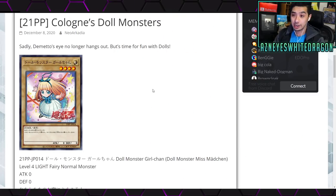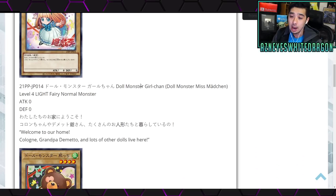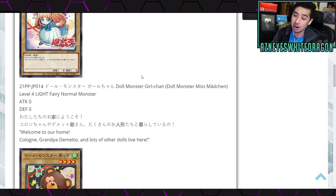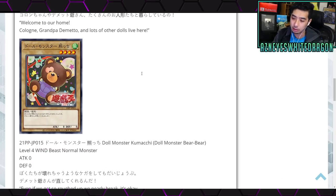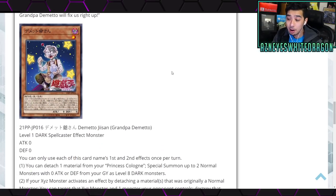The first thing I want to check out is the new Cologne support. When that came out a lot of people were interested because of the really cool artwork, but it never really took off. The first card is a vanilla monster: Doll Monster Girl Chan, or Miss Mad Chan — it's just a vanilla Level 4. Don't worry, there's actual support too, but the whole archetype is kind of based around vanillas. It's a Level 4 Light Fairy normal monster with zero attack and defense. Then we have Doll Monster Bear Bear — a zero/zero Level 4 Wind Beast normal monster.